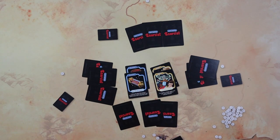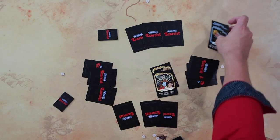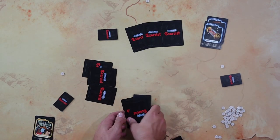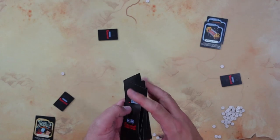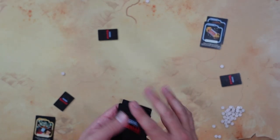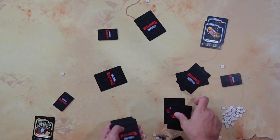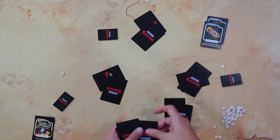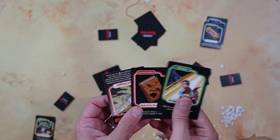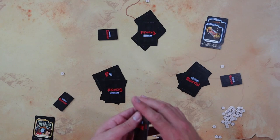Nobody has won yet because there have not been four holy artifacts uncovered or two cursed. So place these aside. You then take all the remaining cards, put them back together, shuffle them up, and deal them out again. Everyone looks at their cards — ooh, two cursed artifacts! Then place them in front of you and shuffle them up.